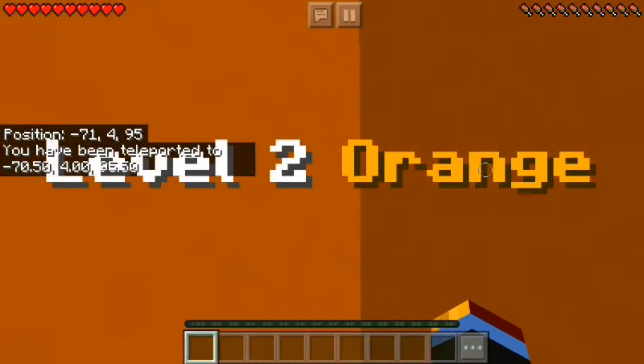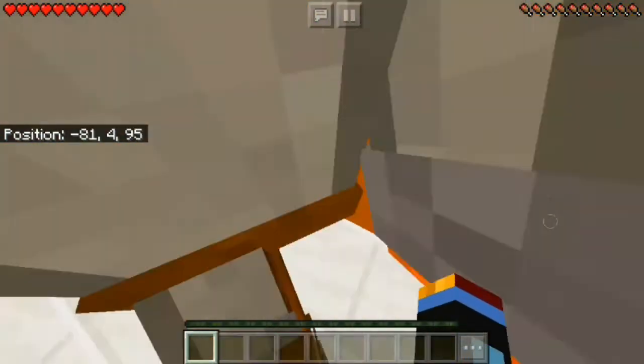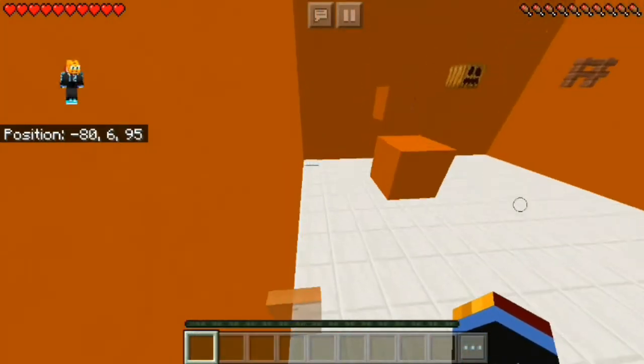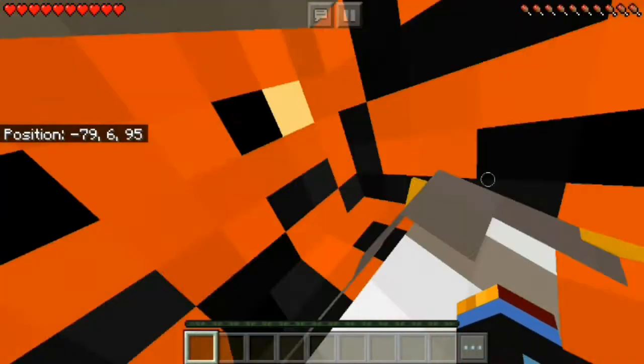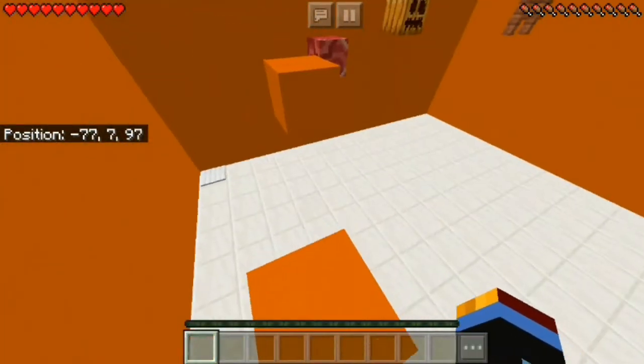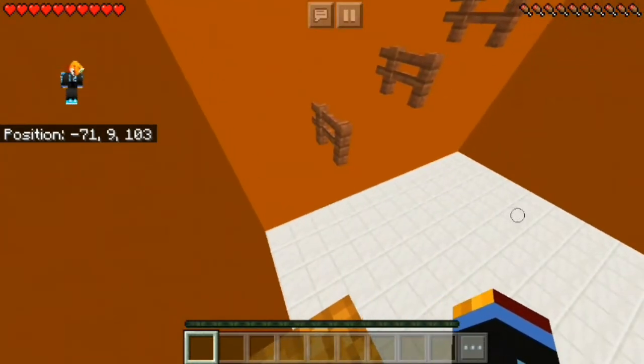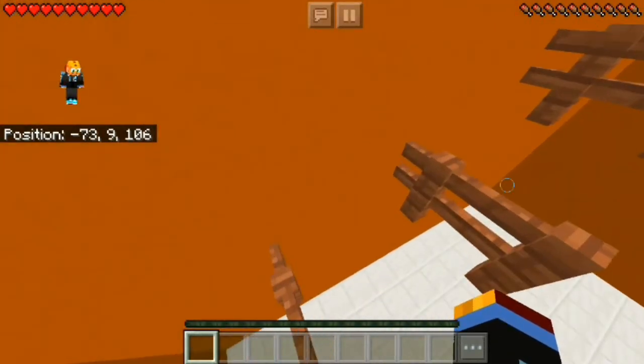Level one complete! Level two, orange. Oh, we're so fast — go go loco! Alright. Now go there, go there, go there. Get the raised terracotta, our pumpkin, acacia fence.